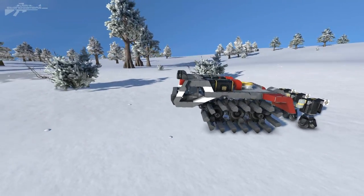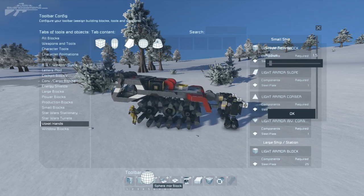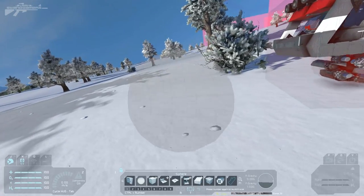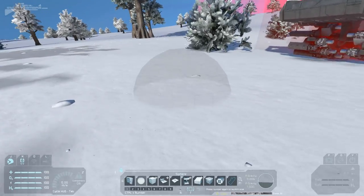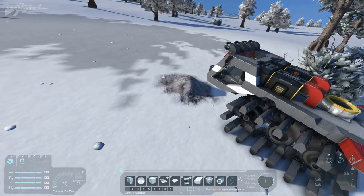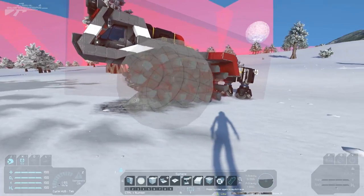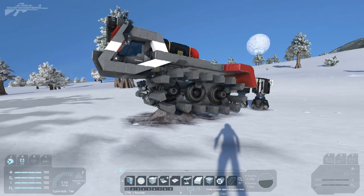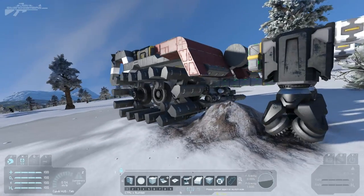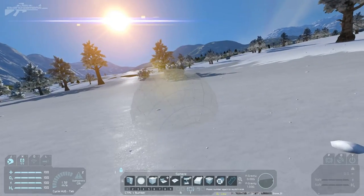Let me pop out and grab the voxel hands to see what sort of obstacles we can put in the way. We've got some basic stone — first we'll create a little bumpy, lumpy area, just a simple rock for it to get over. You can see as those tracks grip onto that rock it powers through and manages to make it over the top.